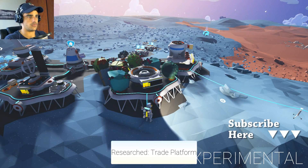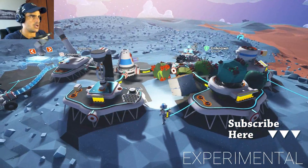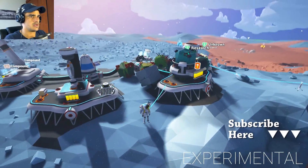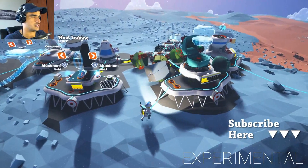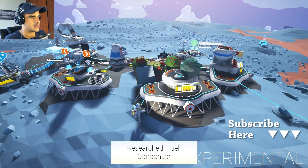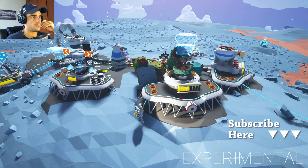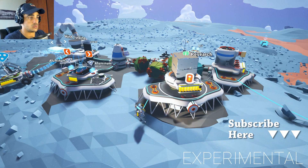Maybe we get dynamite — trade platform, okay. The trade platform is old, we know what that's all about. Let's carry on with the research while the sun is up. We got fuel condenser — that's still old. I don't know if they've changed the visual of the condenser, but we'll have a look. Maybe the trade platform visual has changed too.